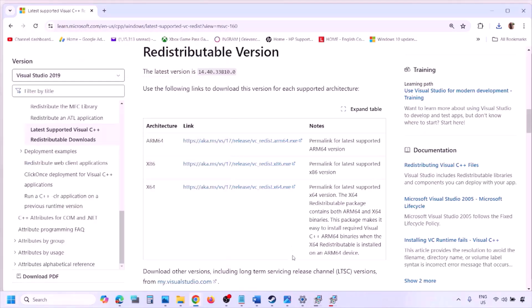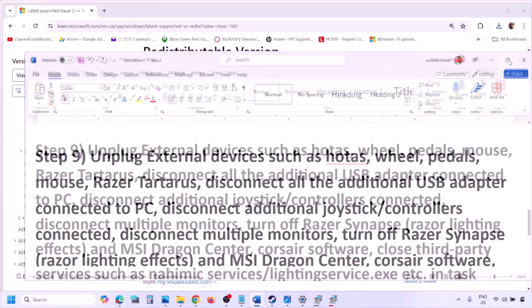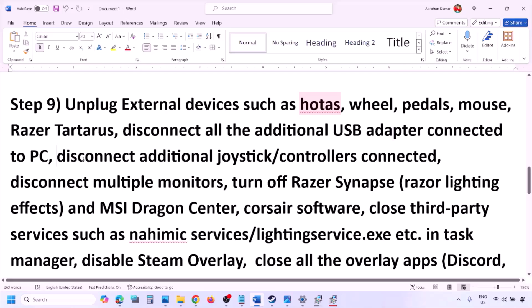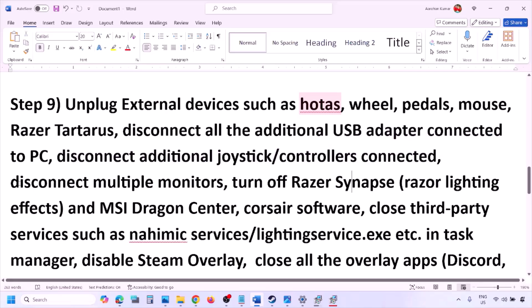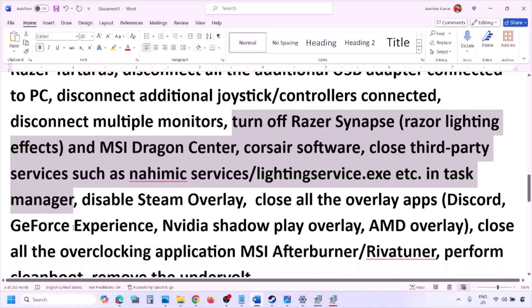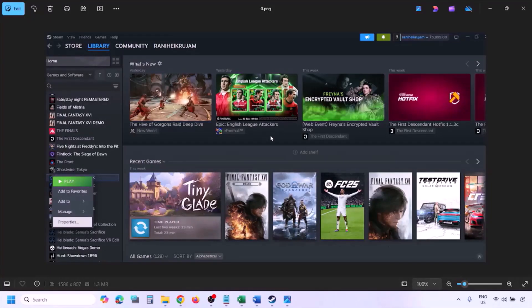The next step is to unplug all external devices you are not using — HOTAS, wheels, pedals, USB adapters, dongles, extra controllers. Also disconnect multiple monitors and try launching the game on a single monitor. Close any third-party services or applications that are running.